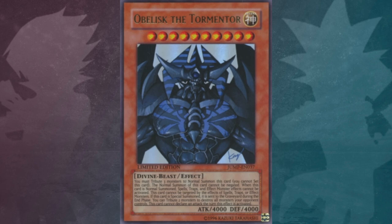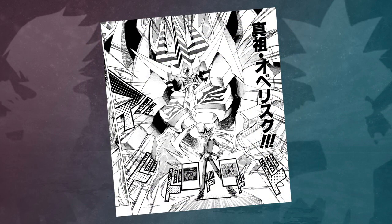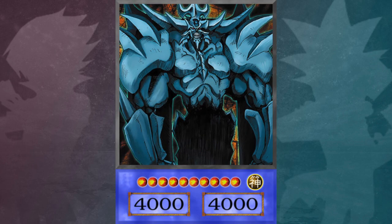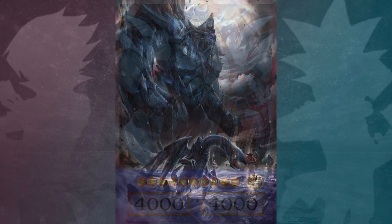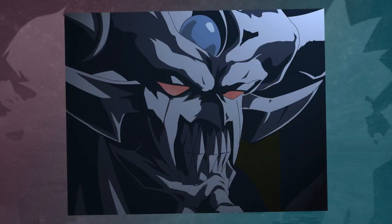The alternate artwork version of this card is Obelisk as he appeared in the Dawn of the Duel arc. The same form also appeared in Yu-Gi-Oh! R when Yugi used Divine Evolution on Obelisk. This is the only Egyptian god card to have a predetermined attack and defence value, as well as immunity to being targeted. It is also the only Egyptian god card not to be based on a dragon.